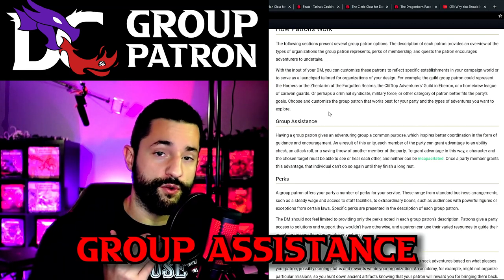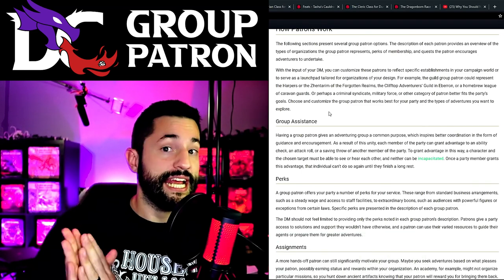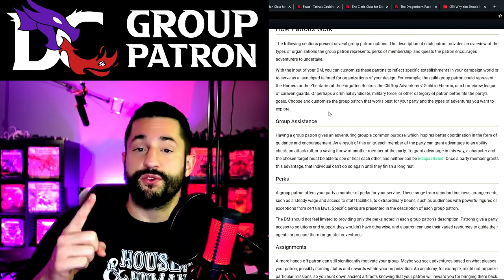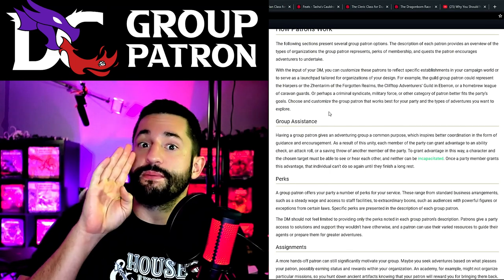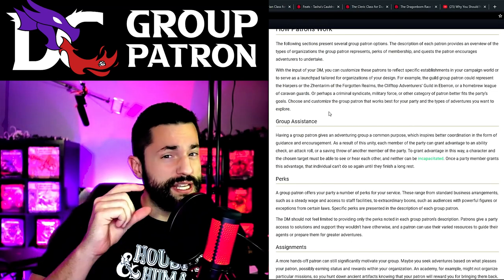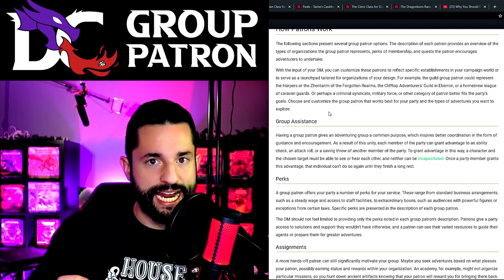Group assistance is where your party members or other people that are part of the organization - NPCs along with them - can grant advantage to anyone else within the group. It's literally like a free help action on demand. The only requirements are that you can see or hear them, and you cannot be incapacitated. This is the first piece I want to take, homebrew, and run with - having an actual tangible mechanic helps them feel like they're in a group.